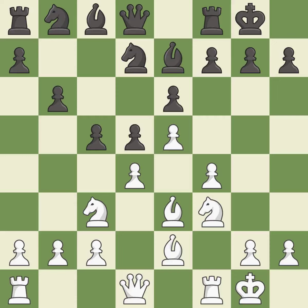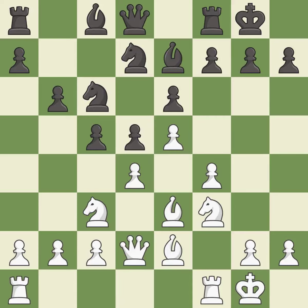Castling develops a rook while also moving the king to safety. Castling to the same side of the board as the opponent tends to lead to less sharp positions compared with opposite-side castling — it is best. This develops a knight off its starting square, getting it into the action — it is excellent. This connects the rooks, which helps them coordinate together in the future — it is the last book move. This fianchettos the bishop by placing it on a powerful diagonal — it is best.